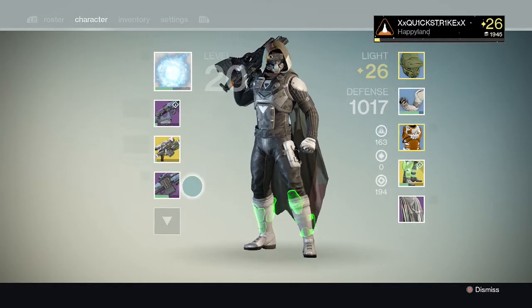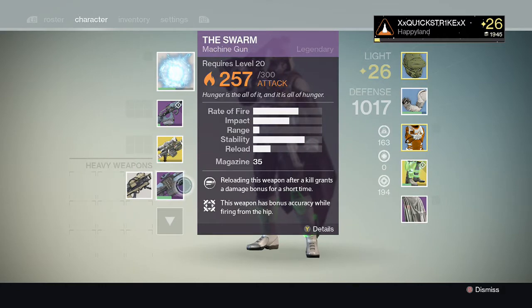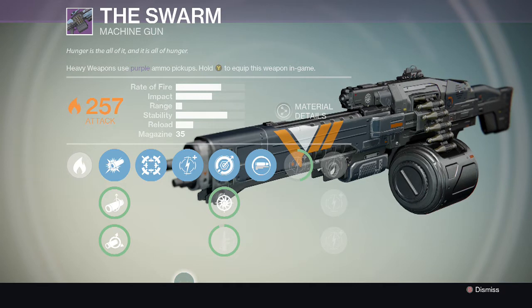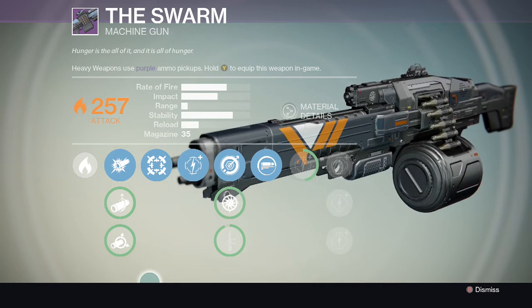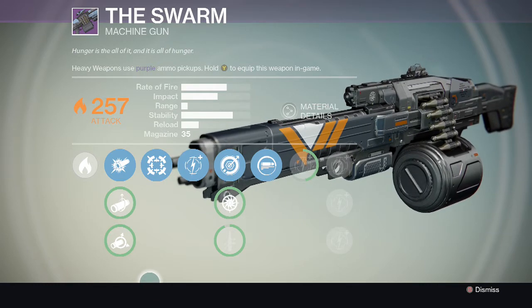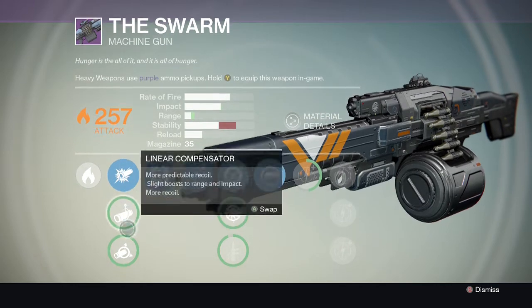Next off, I have the Swarm, which is still only at a 300 base attack stat. I got it from the really old Vanguard, right before the Dark Below. I got it as my first Legendary weapon on my Titan, which is my first character, and I never fully maxed it — it was sitting in my vault, so I gave it to this character. Here are all the perks for it.